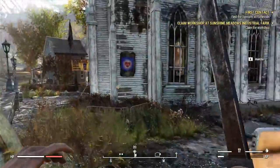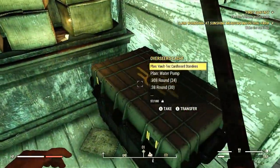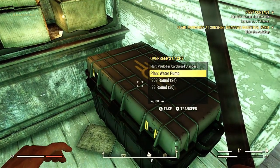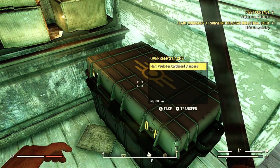You're gonna want to do some of the main quest because it shows you the basics on how to cook food and boil water, which is very important. It's also going to lead you to a town where you enter a church and can find various chems like stimpaks, mentats, and things like that.